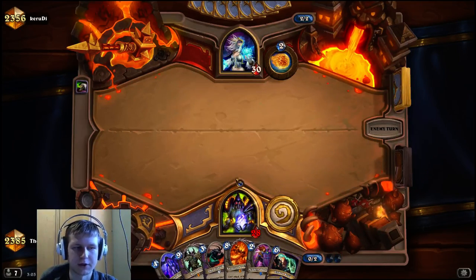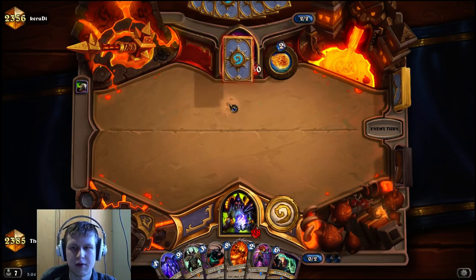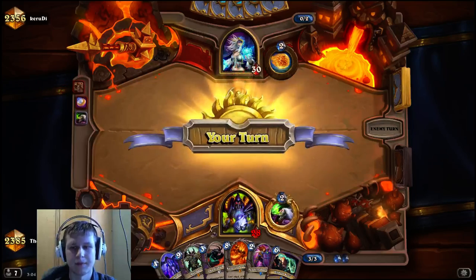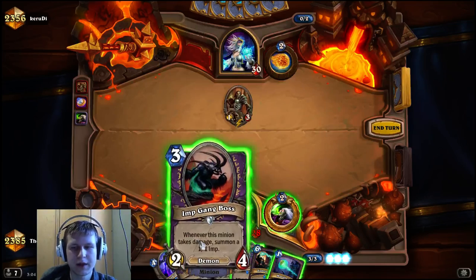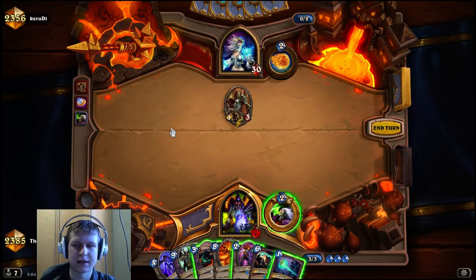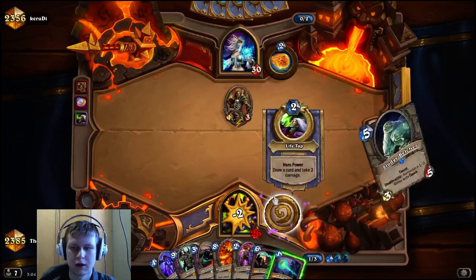Siphon's actually fine because we can use it to kill Doomsayer. Rag is also really good against Freeze Mage. Looks like it might be Tempo though — or this could just be a Scientist. It's hard to tell with Mage sometimes. He's coining Acolyte, so I think it's probably Freeze Mage. We could play the Gang Boss but there's really no reason to let him draw two cards off the Acolyte when we have a Twilight Drake. If he pings it next turn, that's fine — we just kill it. It's basically the same result.